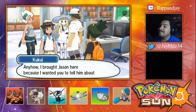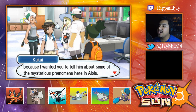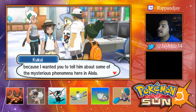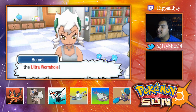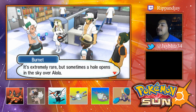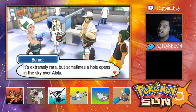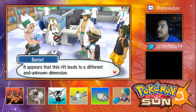He's out doing his own thing, but he'll be the real deal someday — he could even become a Kahuna, just like old Hala before him. Wow, his eyes got huge! Good to see you again — it's been a while since I last saw you. Anyhow, I brought Jason here because I wanted you to tell him about the mysterious phenomenon here in Alola. The mysteries of Alola? Then you've got to mean the ultra wormhole — it's extremely rare, but sometimes a hole opens up in the sky over Alola.